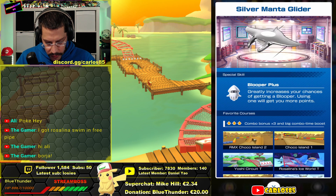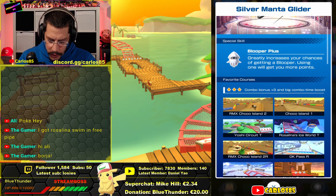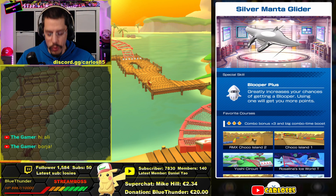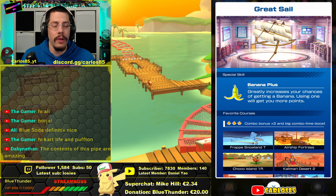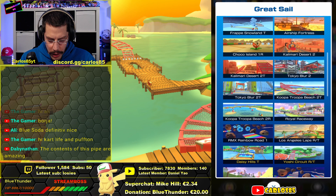Then we have the Silver Mandaglider — mine is between level three and six, and it has a decent amount of tracks. Blooper Plus looks good, so that's high number five, which is cool. Last but not least, the Great Sail — mine is level seven. It has fewer tracks than I once thought, but it is a good and decent glider that is often in the rank-up.